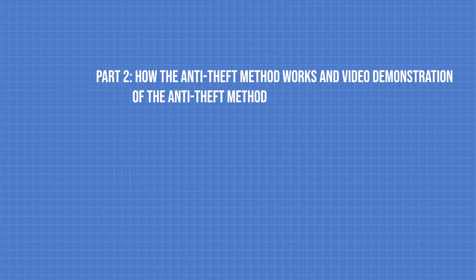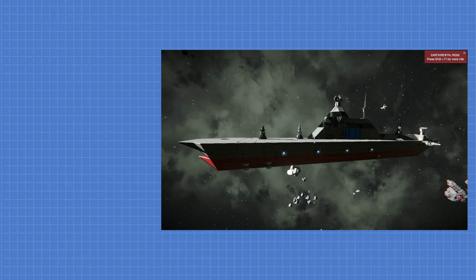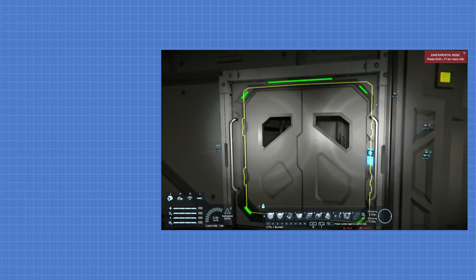Part 2 — how the anti-theft method works and a video demonstration of the anti-theft method. Now that you know how a raider raids your ship, you will see how this anti-theft method will make it exponentially harder for a raider to raid your ship, if not straight out impossible.